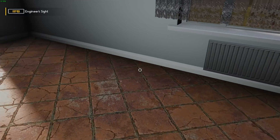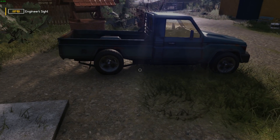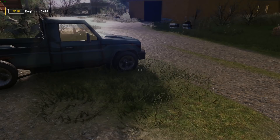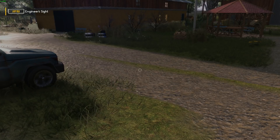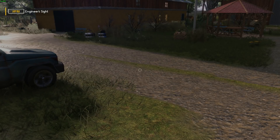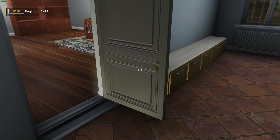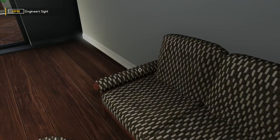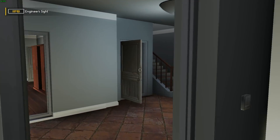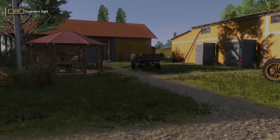They've added an animation of sitting down in third person camera. You should be able to sit down in third person, but trying it here it doesn't seem to work. It may just mean sitting in vehicles like the tractor.